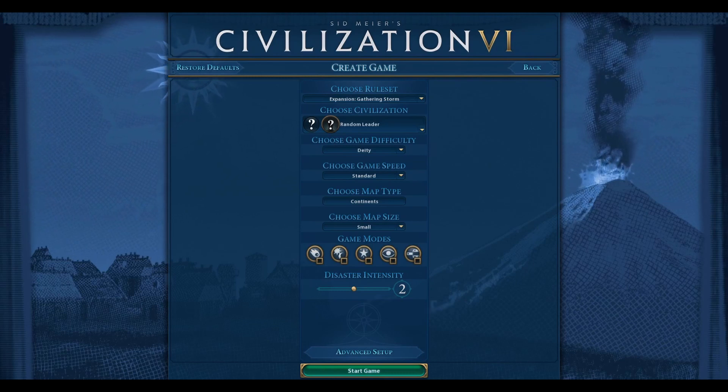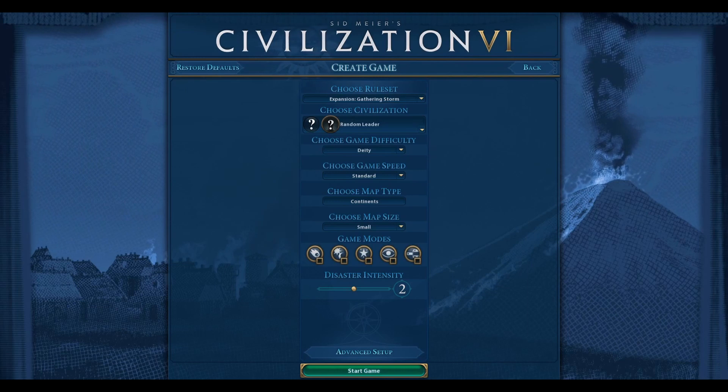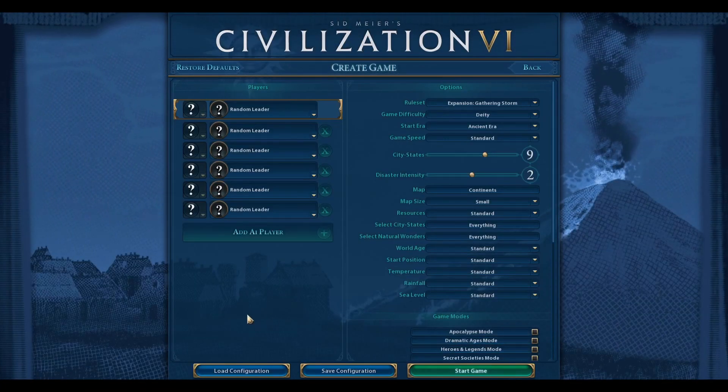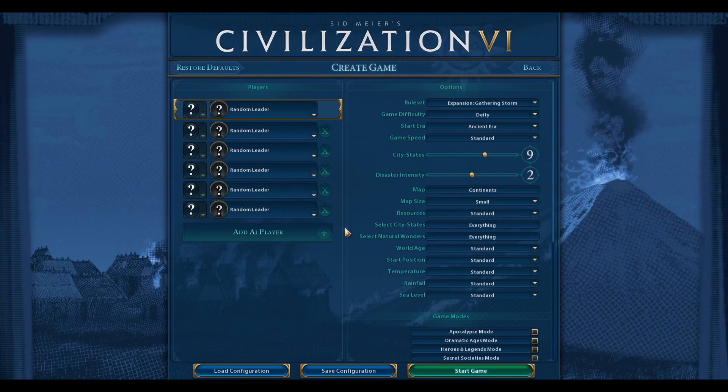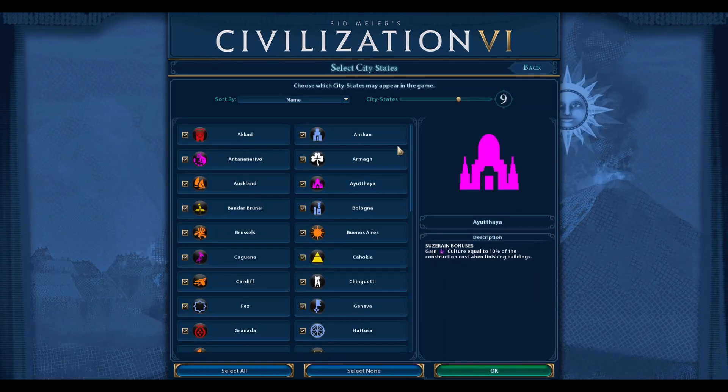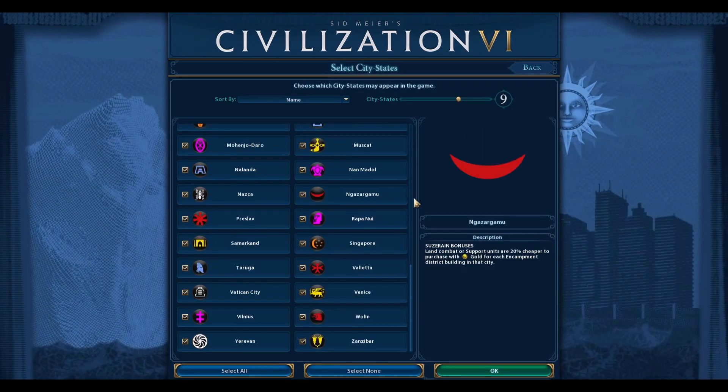If you haven't tried out this feature, I would recommend giving it a shot, because it allows you to try out some fun strategies with Suzerain bonuses on City-States that you might have just not had randomly pop up in your games. It's pretty simple to use. All you have to do is go to Advanced Setup, and then go to Select City-States, where it says Everything — click on that, and it brings up the City-State Selection menu.